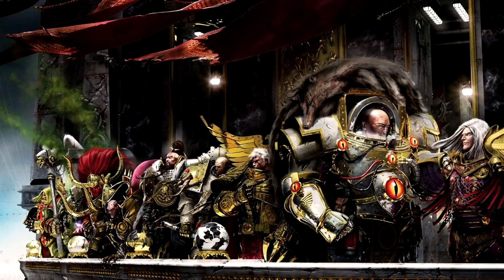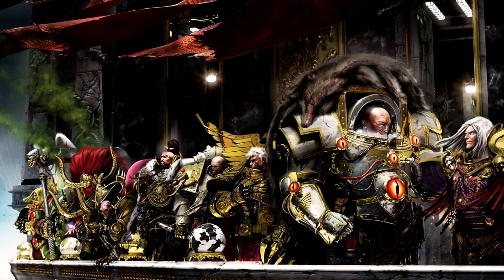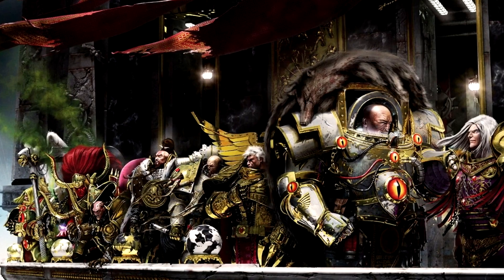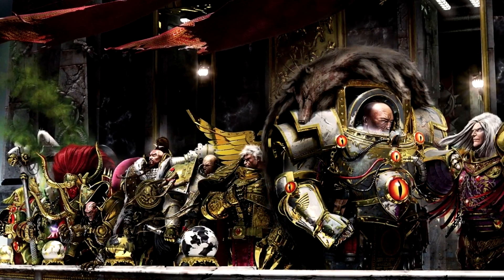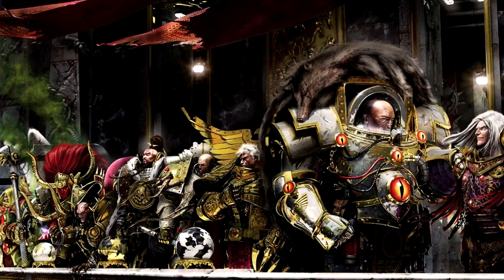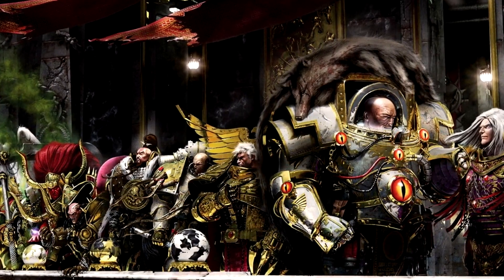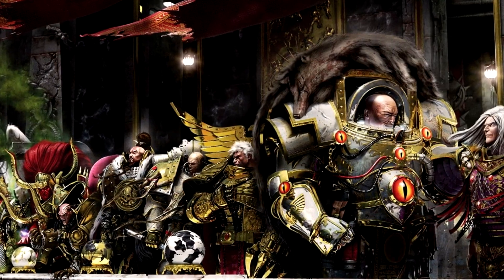Finally, the last one — the 22nd organ — is the Belisarian Furnace. It is connected to both hearts, and in times of huge stress and physical trauma, it provides Primaris with combat stimms, helping them survive and fight on even in situations where firstborn marines would be killed. For example, an Alpha Legionnaire shot one of the Primaris Imperial Fists in the head, and the guy just got back up and kept on shooting. So yeah, these guys are tough.